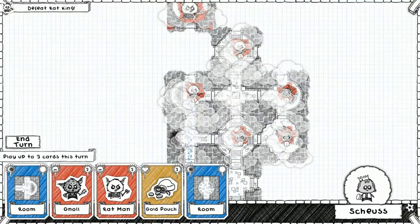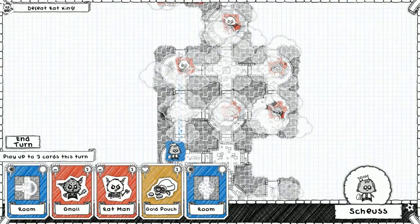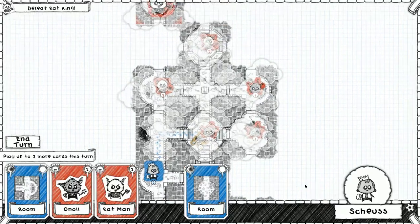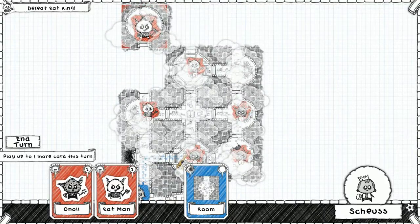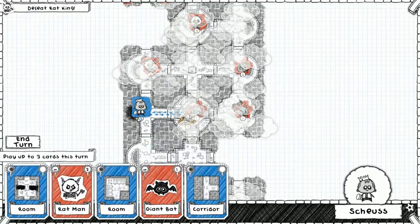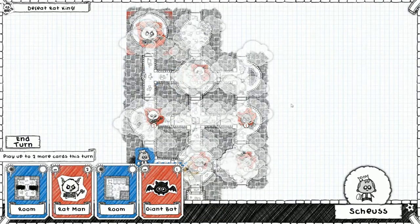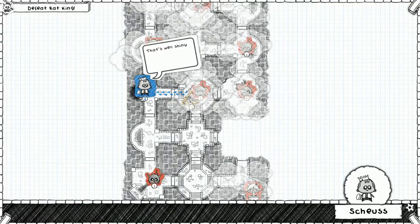Let's keep moving - I don't want to go to the Rat King yet. Let's add a connection here. We're going to go up toward this rat unless we give him an incentive to take another path. There's some gold - let's put this card here. I think we can't put anything else useful down. We've already built this dungeon up quite a lot.